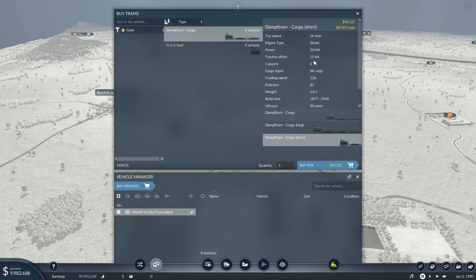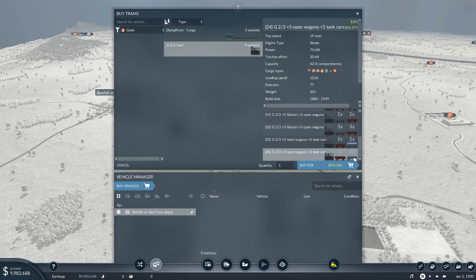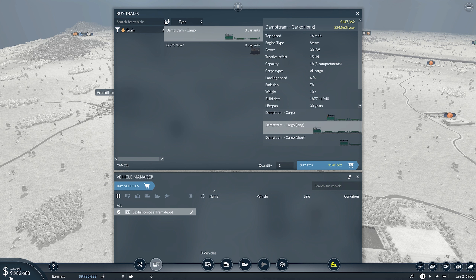We have the different variants down here. The top speed remains exactly the same, and cargo types stay the same with the capacity. In the short version it goes from 6, and then the long one has a capacity of 18. Then the G23 Ivan — we've got these different combinations here. If we go for the largest one, these are all different components; looks like the train carriage is linked to the back. But all we want is just grain carriages — open wagons. The largest one with only open wagons looks like it's going to be 42 capacity, which is overkill for us at the minute. I think, looking at starting with as little expenditure as possible, we did start with 10 million — a little bit ticked away just from building the depot, but that is all on loan as well. So we want to get that paid back and start earning as soon as we can. I'm going to start with the long version of the Damp Tram, and I think we're going to need about four in total.